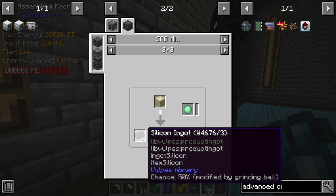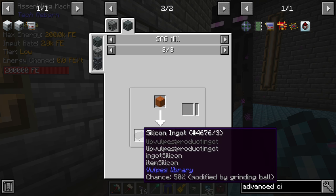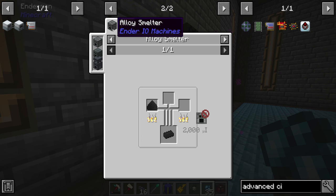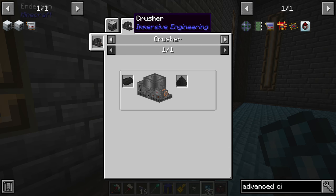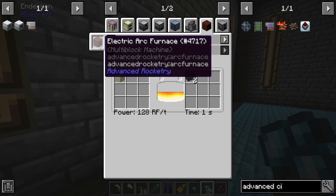Up until now we've been putting sand into the SAG mill, which does work but the chances are not super high. When you start playing with probability, auto crafting can get a bit janky — like trying to teach our system how to make silicon when it's not guaranteed. We could teach it that putting 10 sand into the SAG mill gets you one silicon, but eventually we could put 10 sand in and not get any silicon and the whole system breaks down.